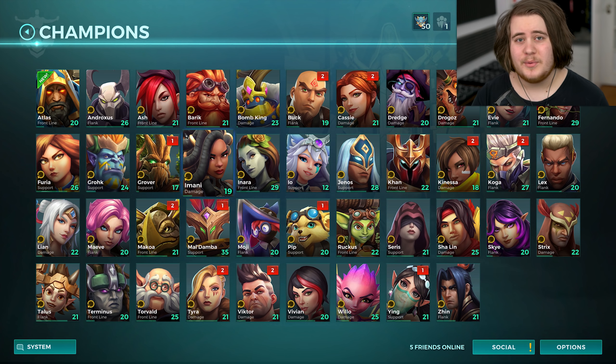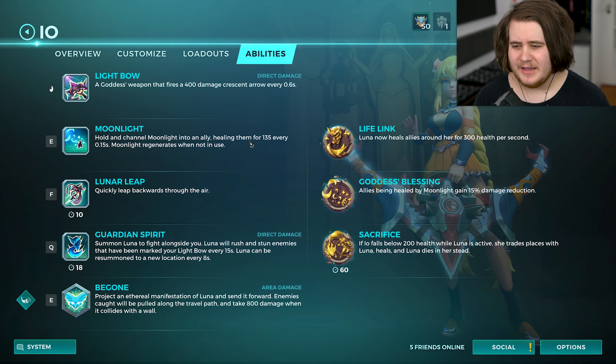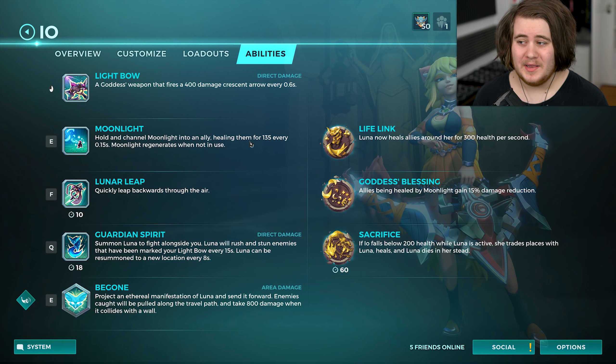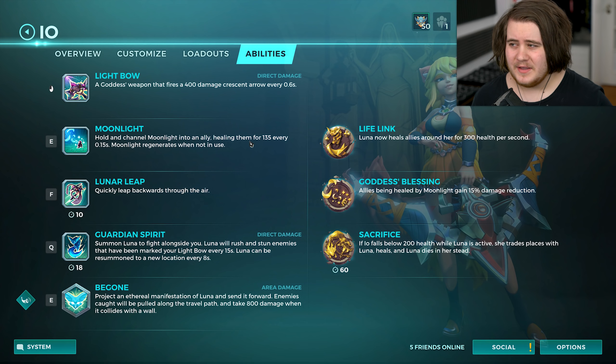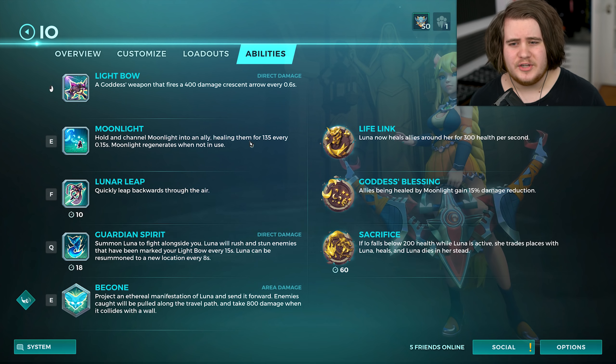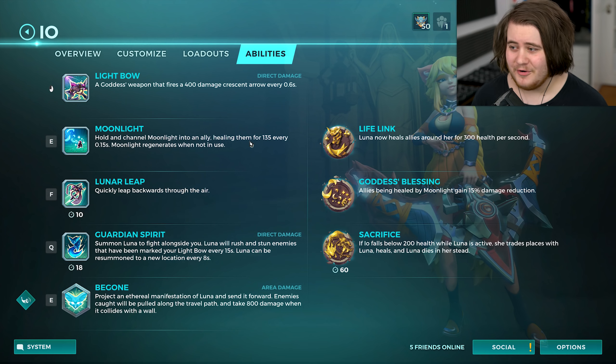There's a bunch of skins and a battle pass which I'll go through over the course of the coverage I'm going to do on the PTS. But we're going to be playing just IO today — we'll go through her kit first, then her talents. She's got a light bow which deals 400 damage every 0.6 seconds, very similar damage to Damber. I think it's actually less than Damber because it doesn't have any drop off, so if you hit somebody right at the end of it, it still deals 400.